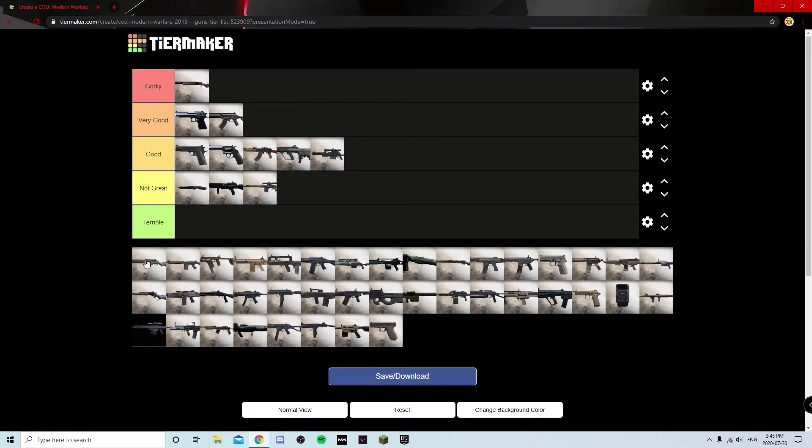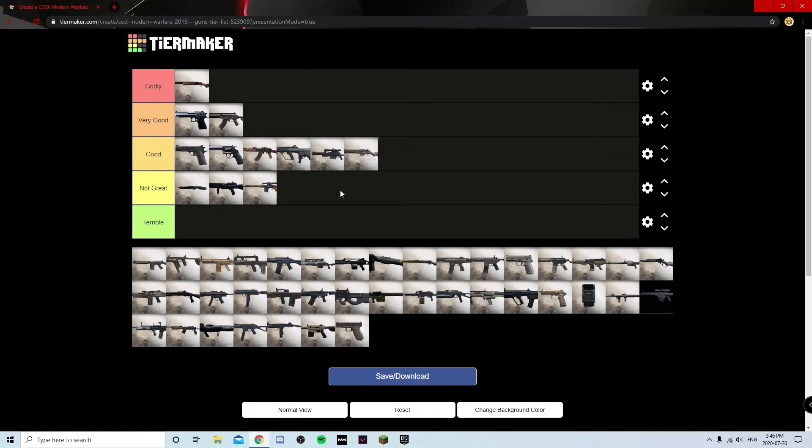The EBR — a lot of these guns are just compared to others in the same role to determine which is better. The EBR is basically just a slightly lower tier version of the SKS. They're both kind of spammy semi-auto assault rifle-looking things that work similarly to the FAL, but the EBR is just a slightly worse SKS in every regard. It's not bad though, so I'm putting it at Good.